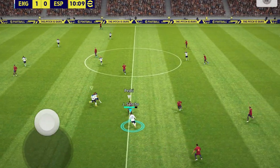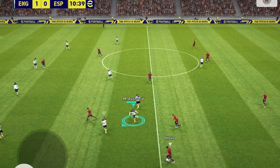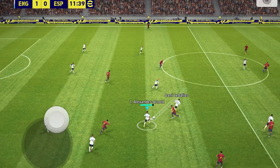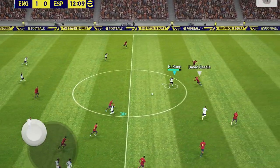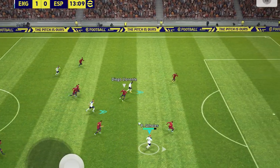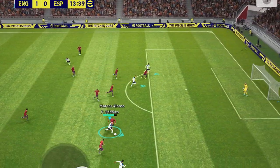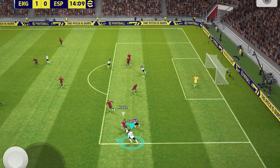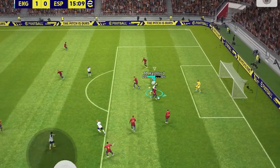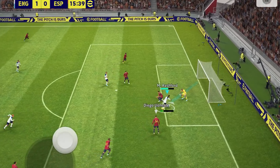Fokke passing it. Trent Alexander-Arnold only defending well — it can only be in the game, right? We can switch it. Phil Foden passing to Marcus Rashford. Rashford to False 9 — False 9 making the run and being dispossessed, but we're getting the ball. Collective pressing, gegenpressing. Passing it — Marcus Rashford fighting for the ball and taking a shot.